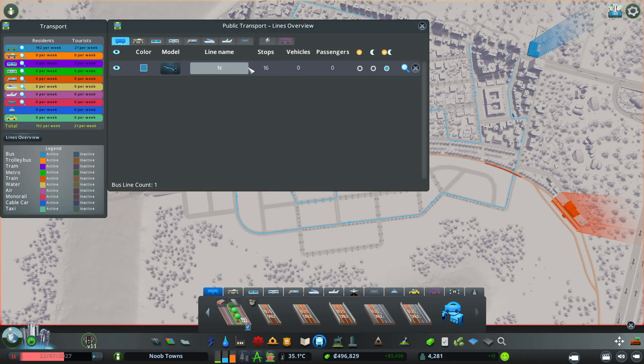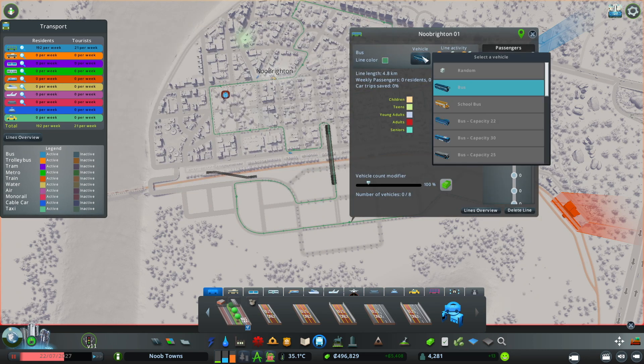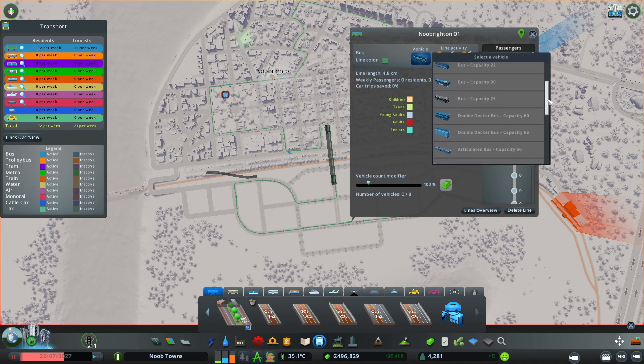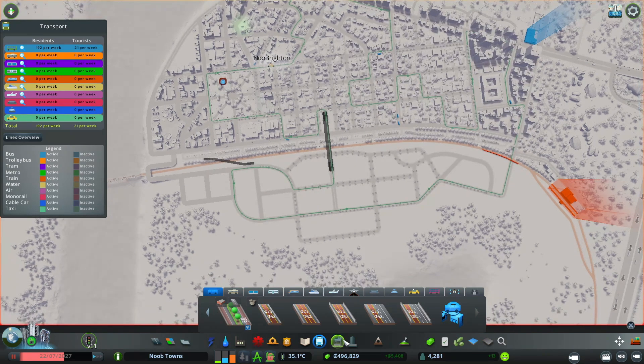We've got our first bus line down — we'll call it New Brighton 01. If you guys have some unique names for the bus lines let me know, and let's go with a nice green. I think we'll go with a 30 capacity to start and just see if we need to move up from there. We're going to have frequent stops, so let's see how that goes — eight buses, yeah, I'm okay with that.